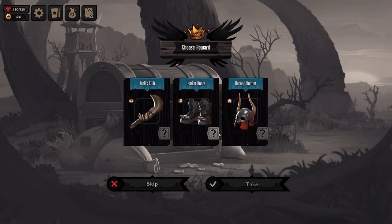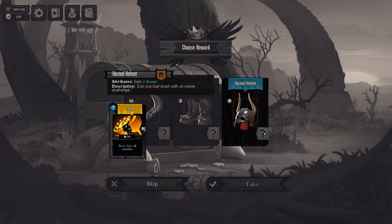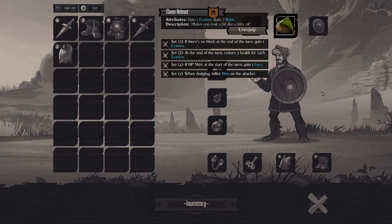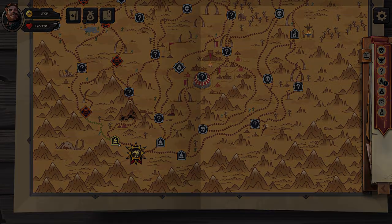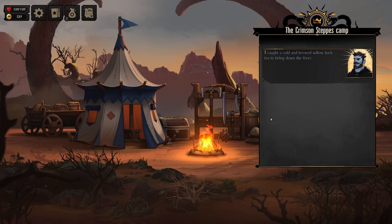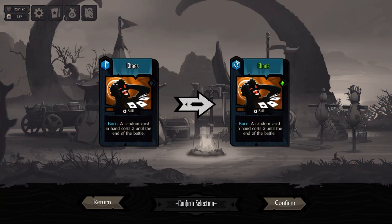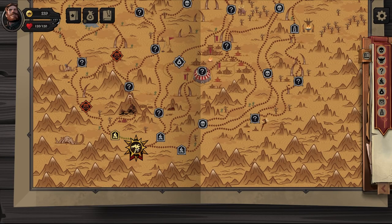A bunch of gold. Crusader spirits: when inflicting exposed, inflict weakness. Gain two evasion and barb. Train — gonna make Chaos free.